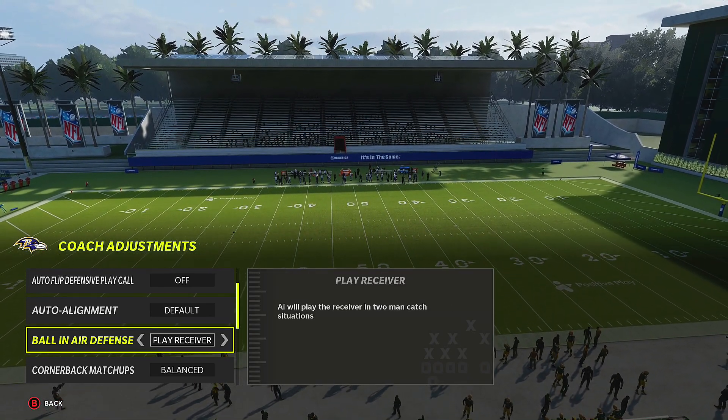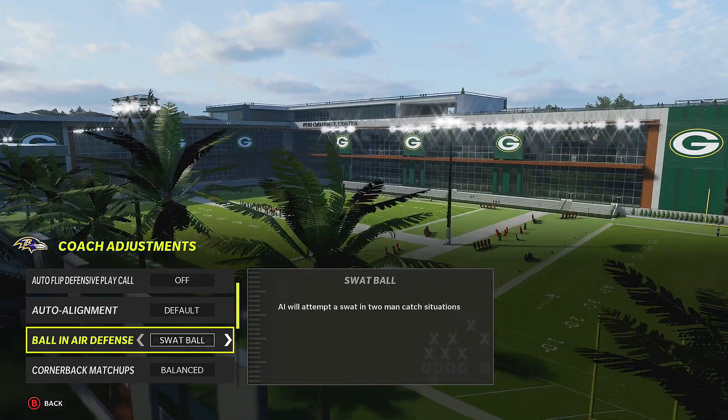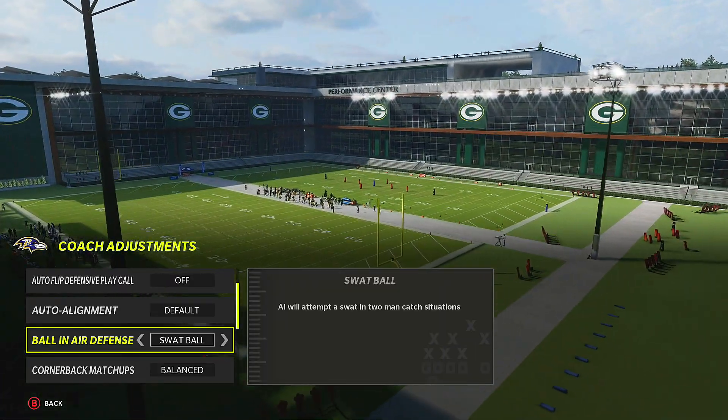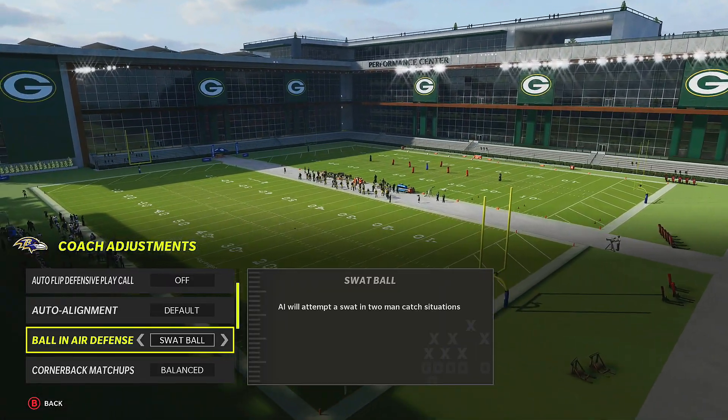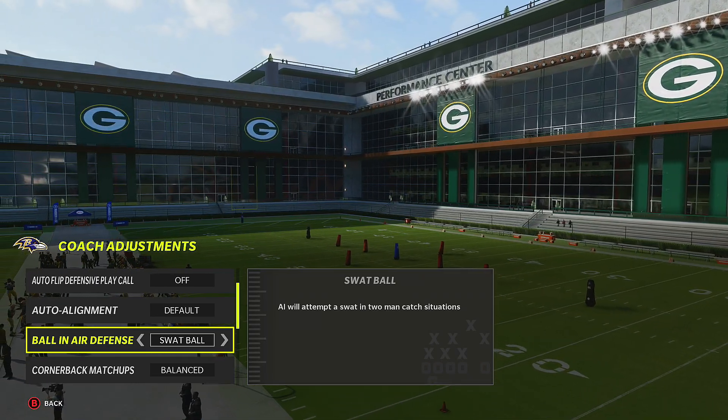Play receiver means the AI will play the receiver in two-man catch situations, but I don't really use that one — it's usually play ball and swap ball. Swap ball is really good toward the end of the half or end of the game. If you have a lead and you don't care about the pick and just want to get a stop on defense, swap ball is your better option.